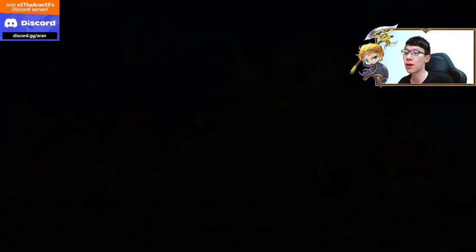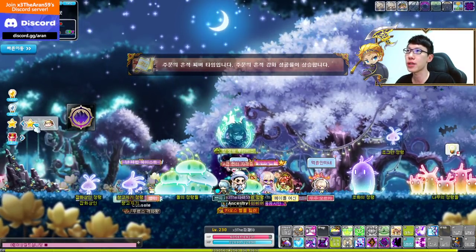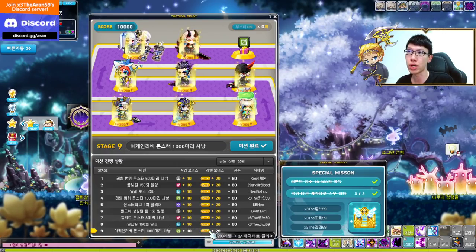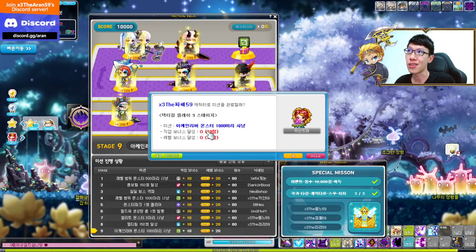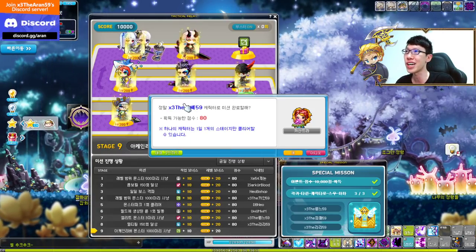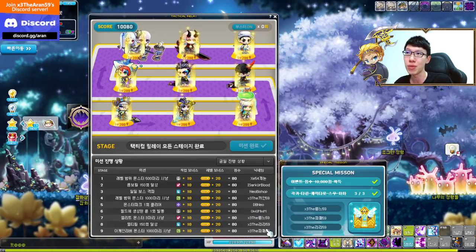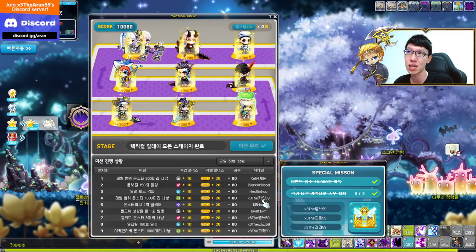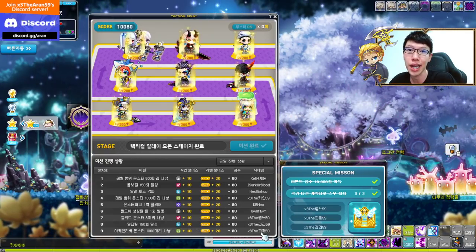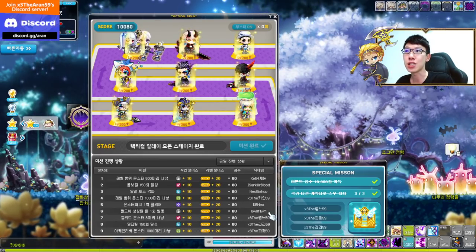Once you finish your stages and redeem the completion, you earn your points — for example, 10 points class bonus plus 20 points level 200 bonus plus 50 base equals 80 points. Each character can only complete the daily once per day. Once you redeem it on Pathfinder, that Pathfinder cannot do another quest that day. Same character, once per day only.